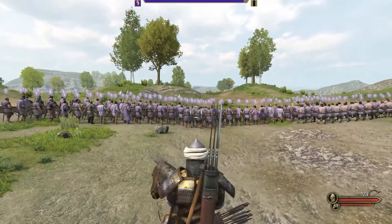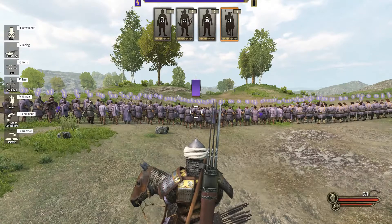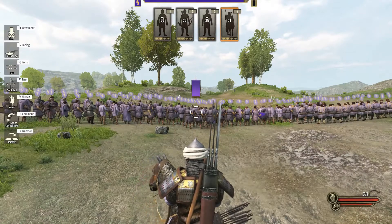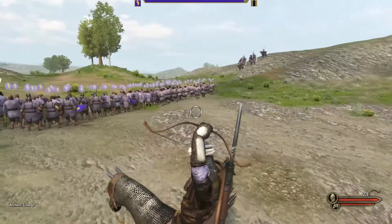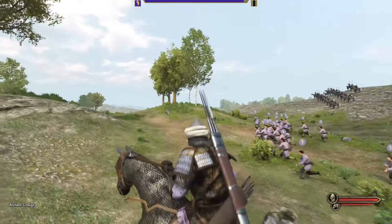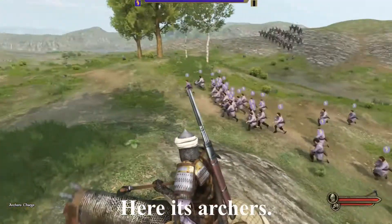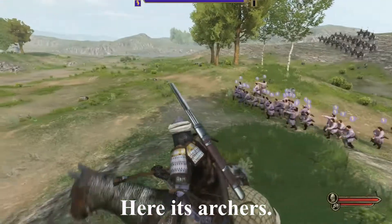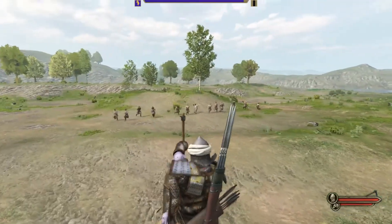Let's go ahead and attack. The next tip here is you want to level up — you don't want to take all your troops in. If you're not comfortable with it, or restarting at the beginning, just go in yourself and take a few infantry. If you're taking archers they'll shoot from a distance, so take infantry and use a two-handed weapon to help you level it up.